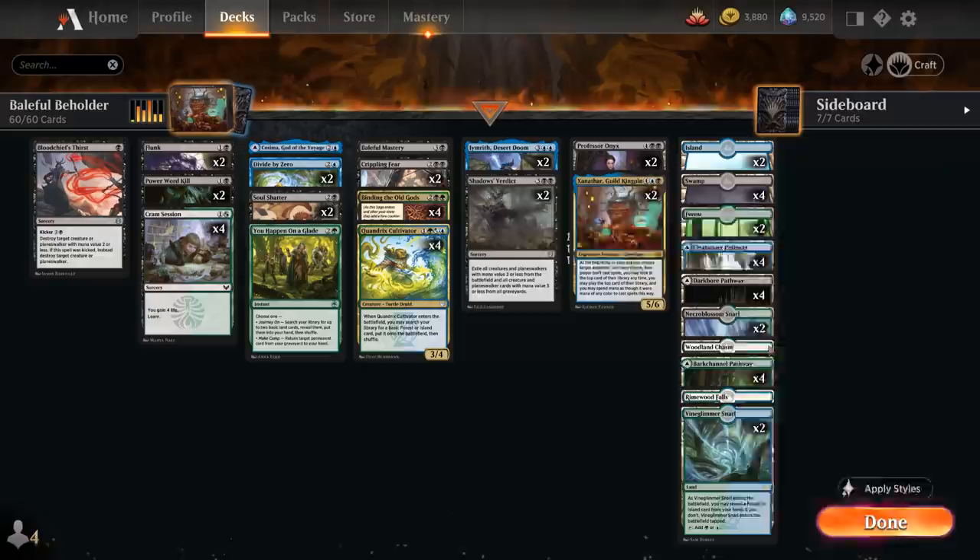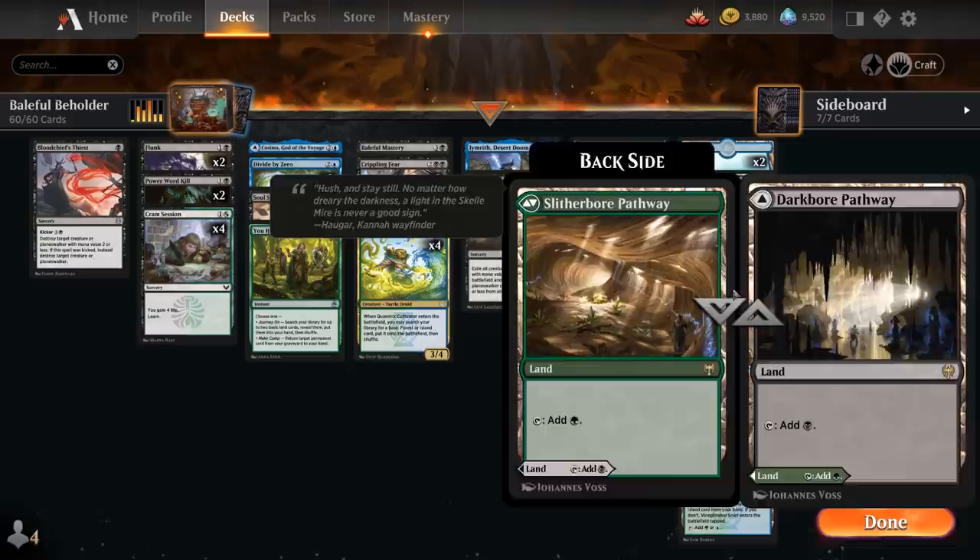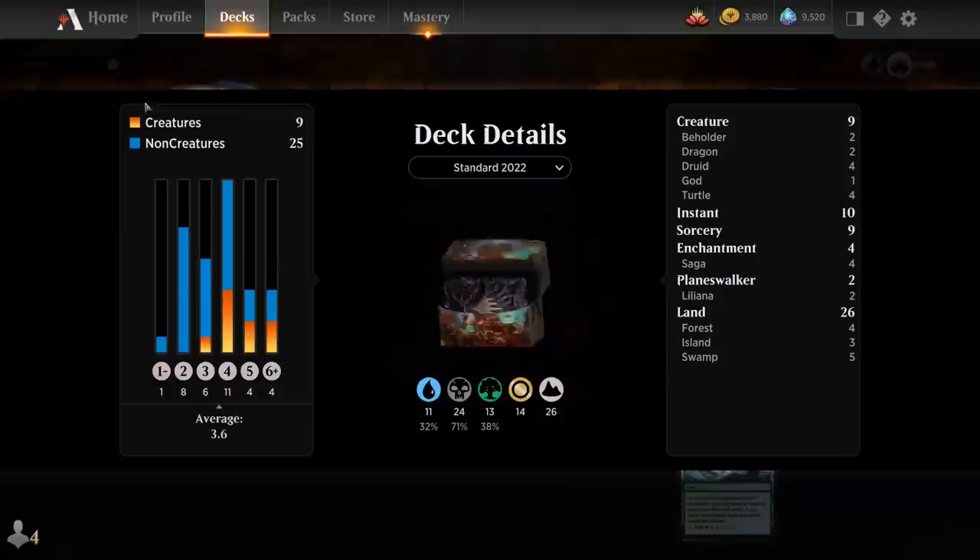For the mana base, besides the Rimewood Falls and Woodland Chasm we have black-green and blue-green Snarls, all 12 pathways in our colors, plus two forests, four swamps, and two basic islands. That's our deck — now let's jump into some games.